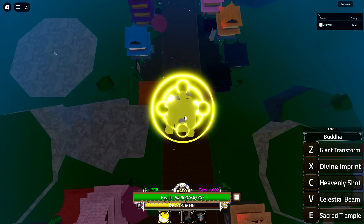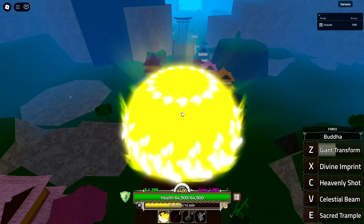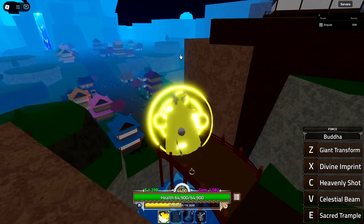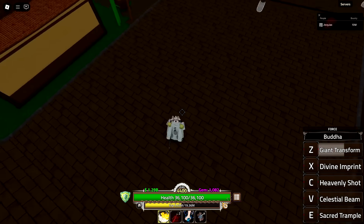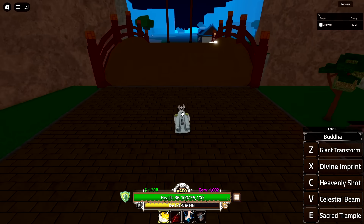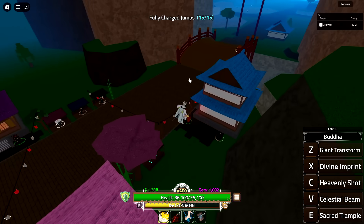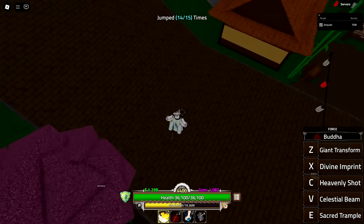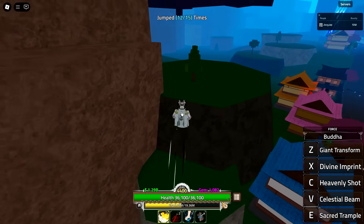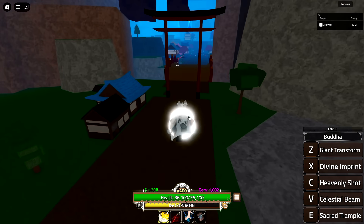Speed comparison: in Buddha giant form walking forward, it takes about four seconds to cross the same distance a normal player covers in five seconds. So Buddha is slightly faster walking, but a dashing player covers the same ground in about three seconds. You can't really dash with Buddha, so it's definitely not good for mobility.